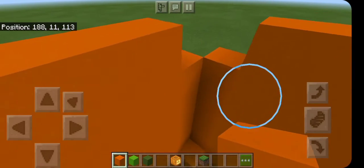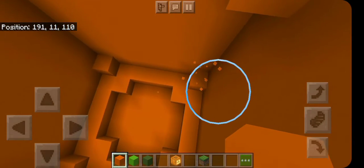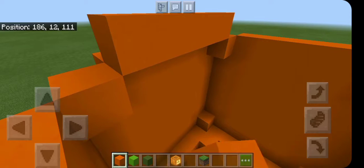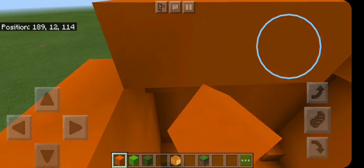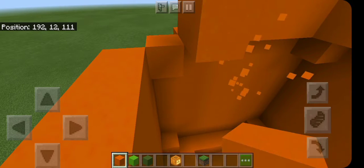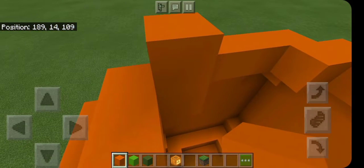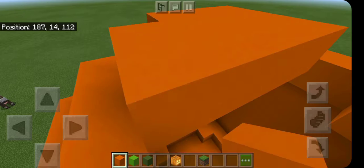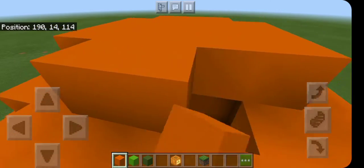From here on out, you need to just mimic what's on the bottom for what's on the top — so like the ring around it, add that ring. Then up diagonal, and just for the final square slash circle part — don't know what I should call it, it's kind of a mix of both. But there's that.